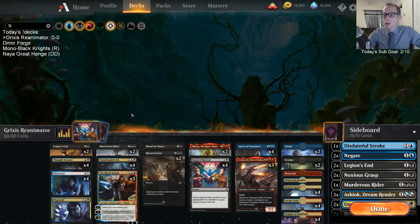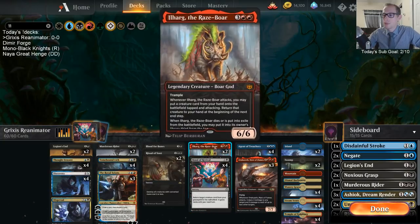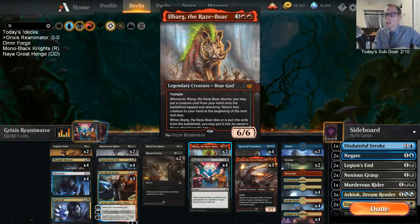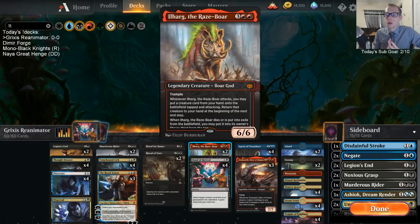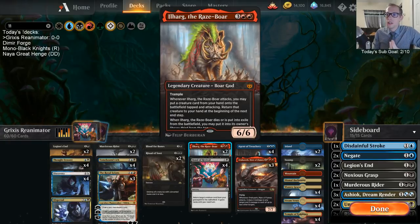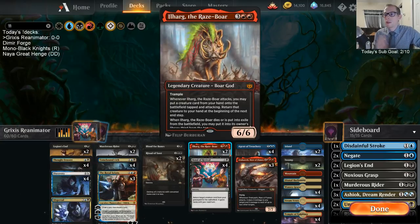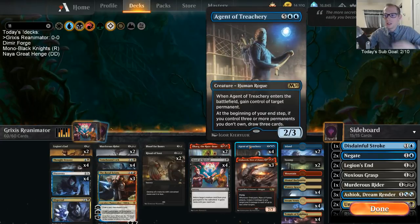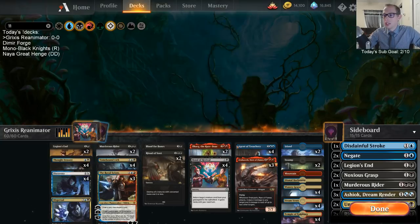Our goal is to put some big stuff into the graveyard and bring it back with Bond to Revival. Now, Ilharg looks a little weird in here instead of just playing 4 Agent, 4 Dracuseth. But Ilharg also gives us a backup plan so we don't always have to find Bond to Revival. We can play Ilharg on turn 5 - maybe they get rid of it, maybe they don't. If they don't, we get to attack with Ilharg, and putting an Agent of Treachery into play is just amazing - the Agent goes back to your hand and everything.